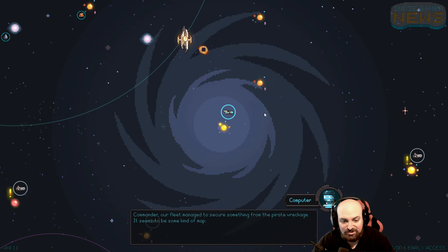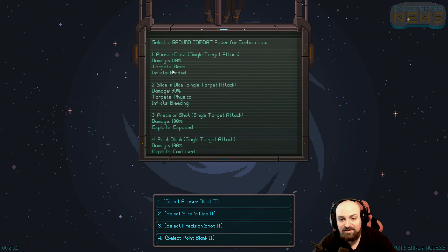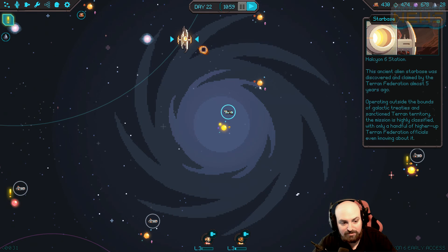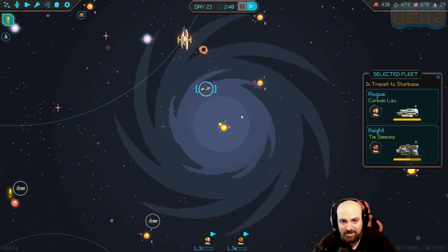My Knight definitely takes a lot of damage. Our fleet has managed to secure something from the pirate wreckage - it seems to be some kind of map. Bring your fleet back to starbase and we can decode it, nice. And Corbane Lao has been promoted! Let's make his Slice and Dice ability stronger. Go home guys, let's see what's up with that map.